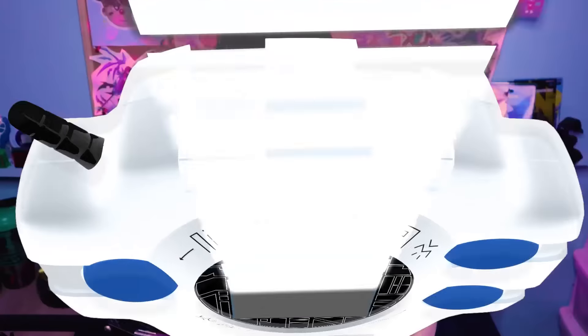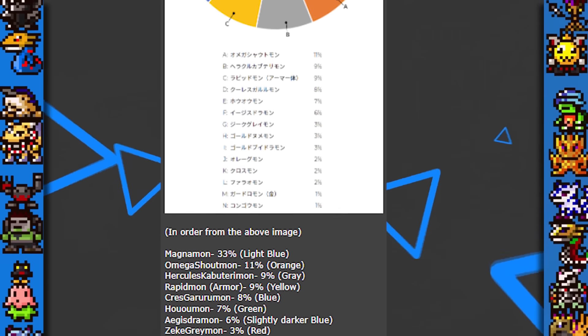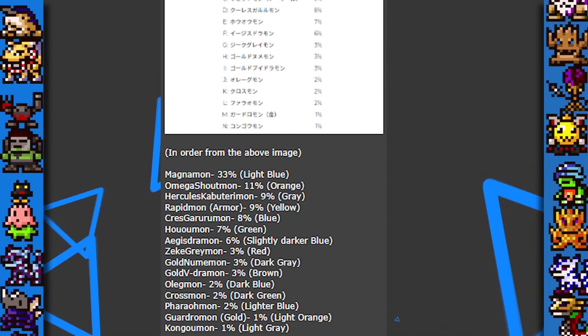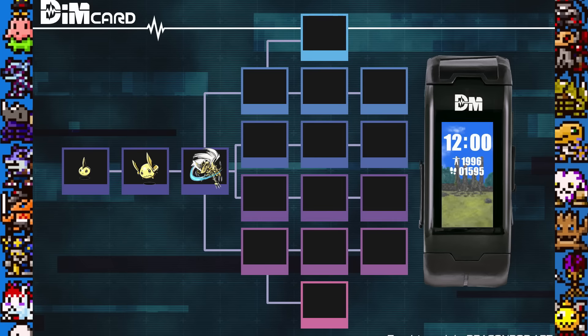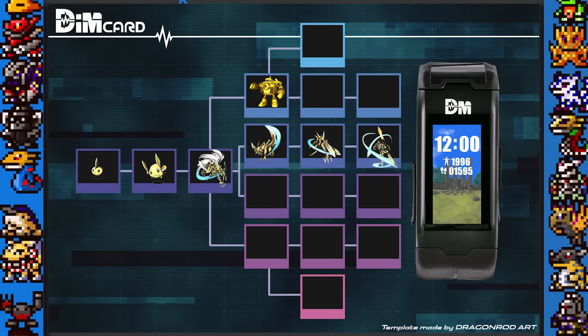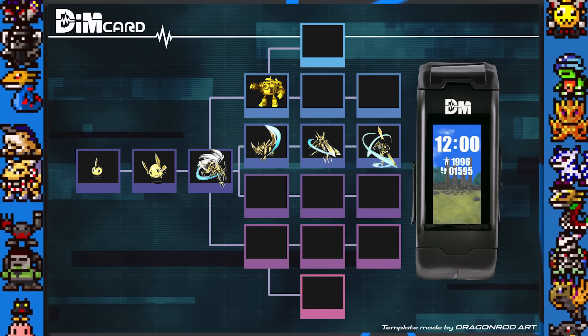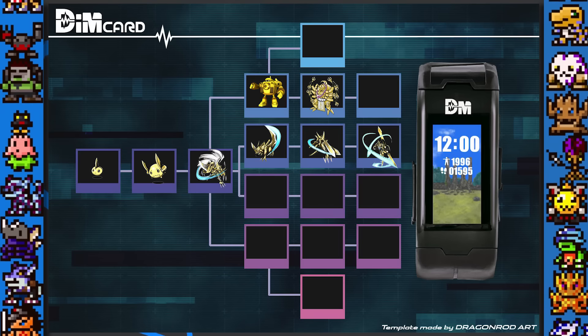Without further ado, let's jump into my first DIM card, which I am calling the Light of Gold. I just think an entirely golden DIM card is a ton of fun. This was actually inspired by a poll that Digimon Web did, where they asked people their most favourite golden Digimon, so I just wanted to make the most cohesive golden DIM line-up I possibly could. The Zubamon line is fairly obvious for this — the 20th anniversary golden Digimon — with Sakumon becoming Sakutomon, to Zubamon, to Zubaigamon, to Duramon, and finally Durandamon.